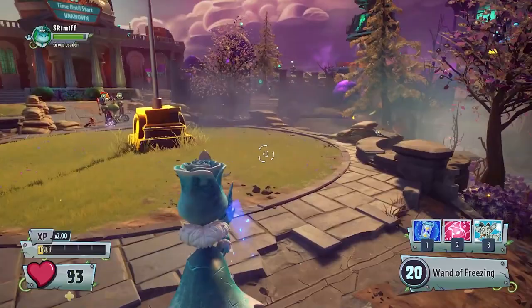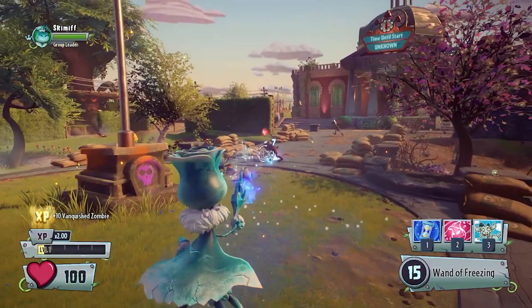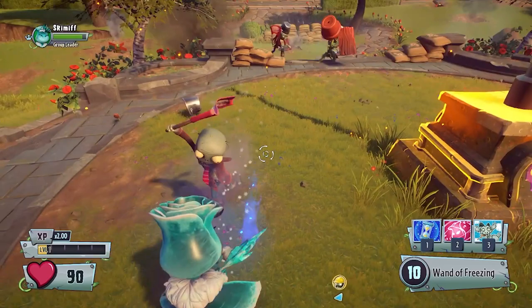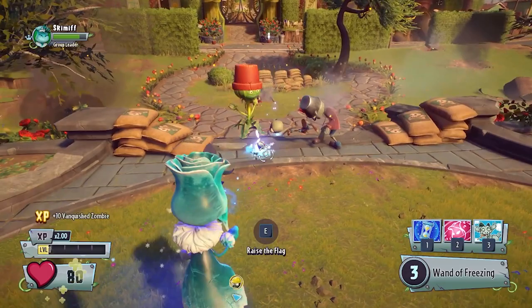Frost Rose is a little different from the regular Rose because instead of just shooting regularly, she can actually charge up her shots to deal more damage. I think her projectiles also do a little bit of splash damage, because as you can see, I'm not hitting the zombie directly but I'm still doing damage to it. Here's another example — I'm not hitting the zombie, but I'm still doing damage to it.